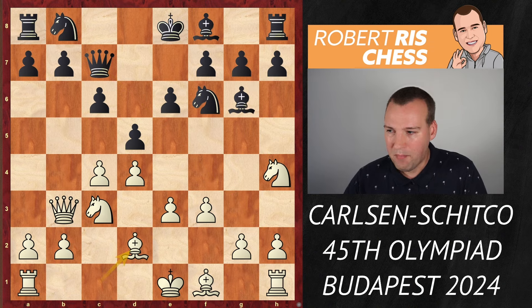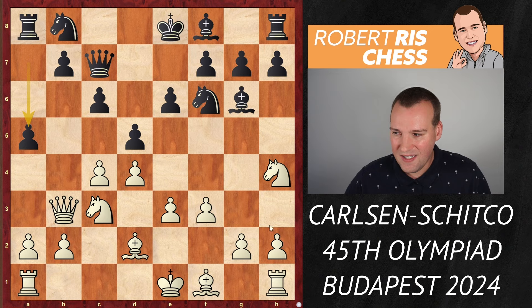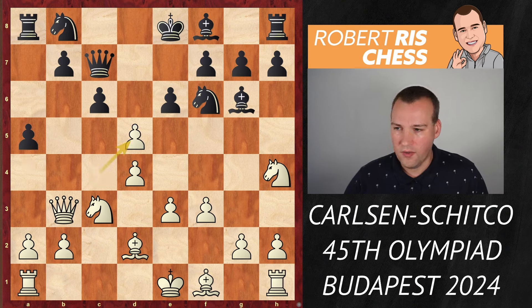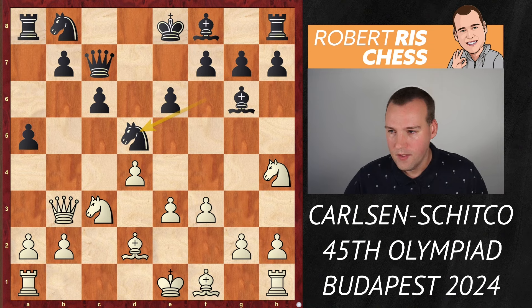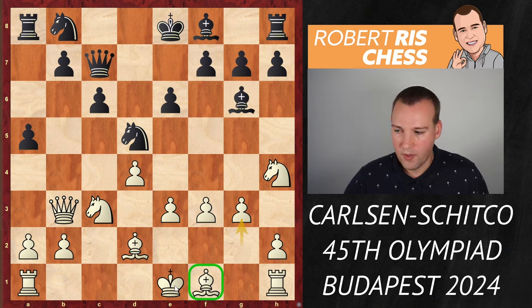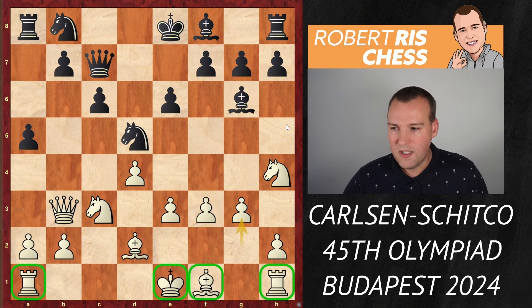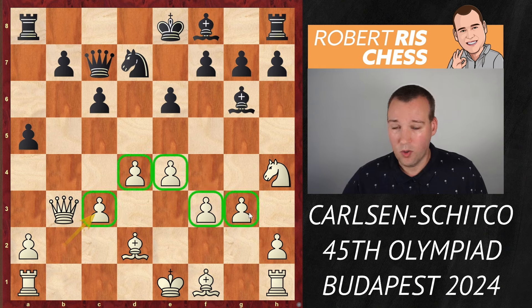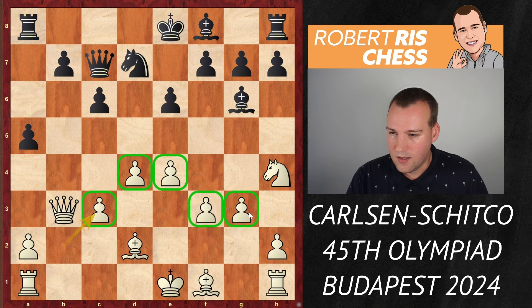Bd2 is played and black goes for the move a5 — the idea being to play a4 in certain cases, although it's not clear if that's really a possibility now. White decided to take on d5, black takes back with the knight, and white plays g3 — another pawn move while the bishop is still on its initial square and the king and two rooks remain in the corner. After Ne7, white goes for e4 to attack the knight. Nxc3, pxc3, and white has a beautiful pawn center but still needs to develop.